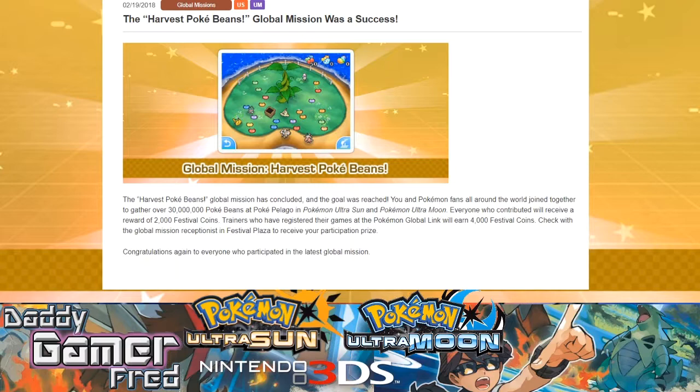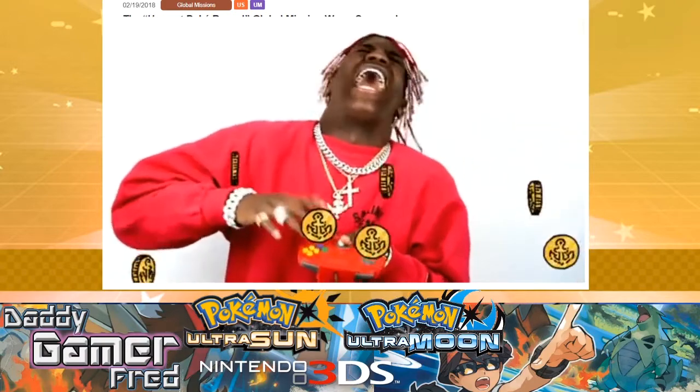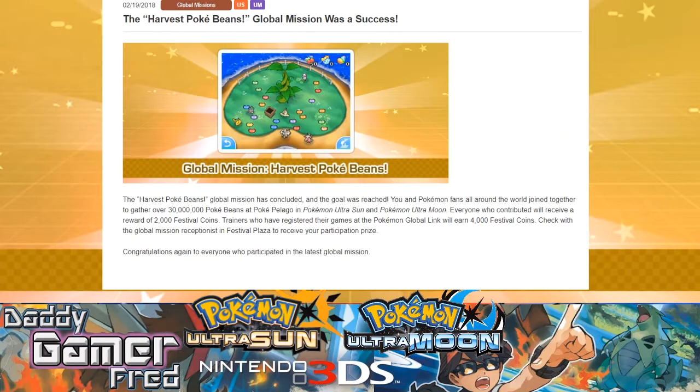Everyone who contributed will receive a reward of 2,000 Festival Coins. Trainers who have registered their games at the Pokemon Global Link will earn 4,000 Festival Coins. Check in at the Global Mission receptionist — that's the lady at the front desk to the right side when you walk in, the one with the blue flower dress. Once you walk into your Pokemon Castle inside your Festival Plaza and talk to her, she's going to give you your participation prize — a great way to stack up on Festival Coins and level up your Festival Plaza level.